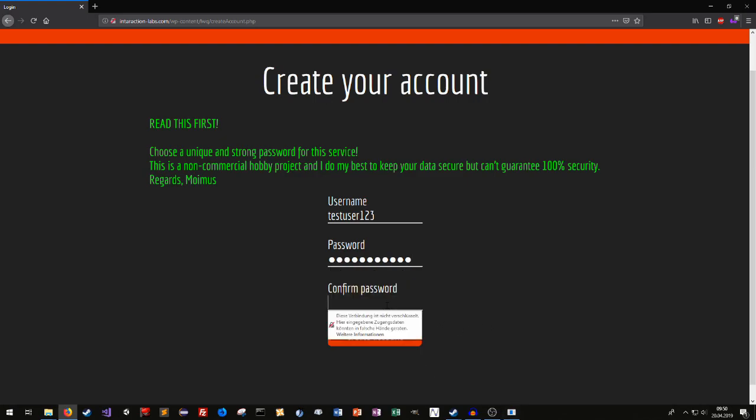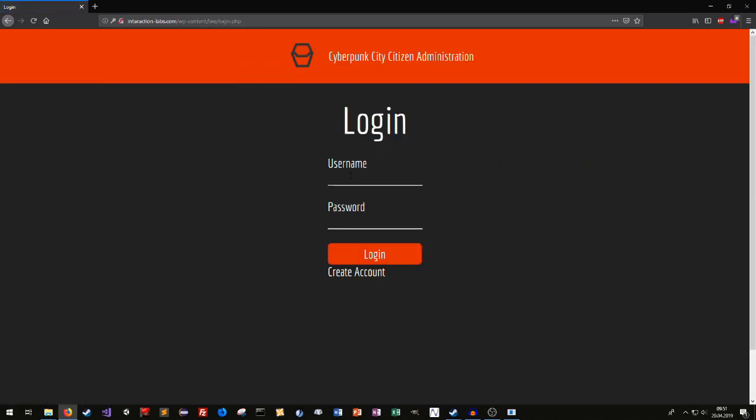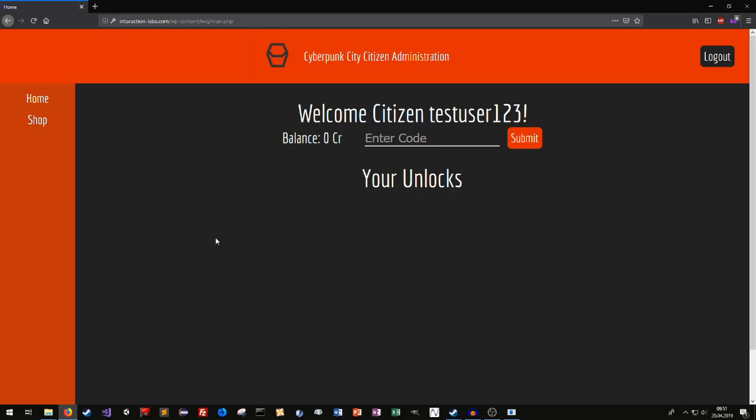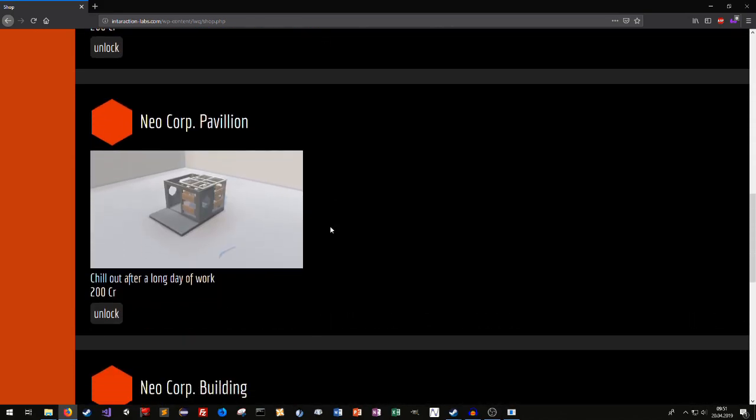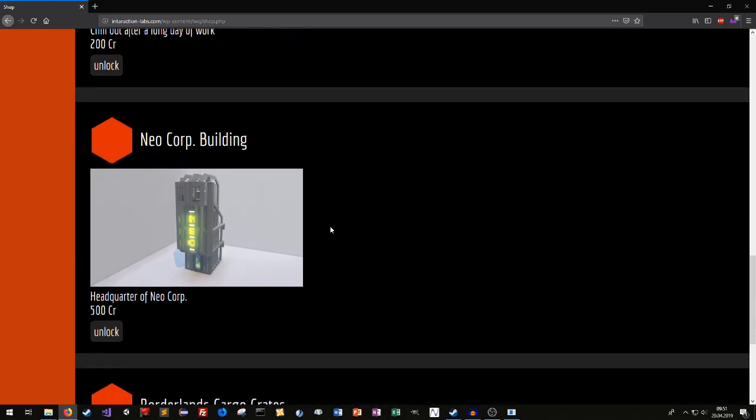Okay, confirm the password and create account. Looks like this worked. Enter the credentials real quick. And as you can see, we're on the home page. Here you can enter the code we found in Cyberpunk City — 2411. The code is correct, and we got 100 credits for this code. Each code you'll find is worth 100 credits. And with these credits you can go to the shop and buy some exclusive brick builds. You won't find them on my BrickSafe page, because I don't want to make it too easy for you, so you can have a little fun exploring the city and get a little reward for that.